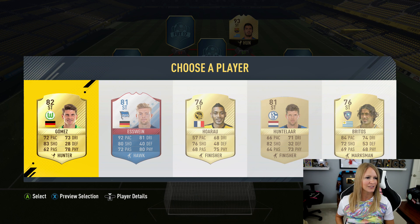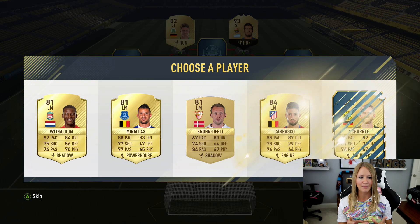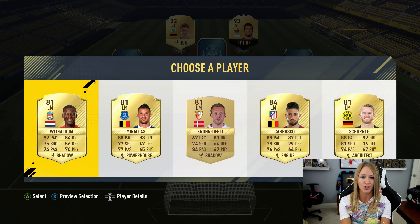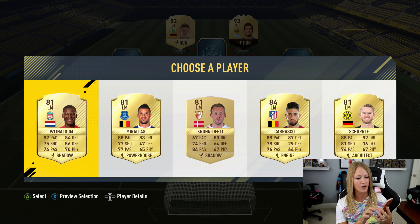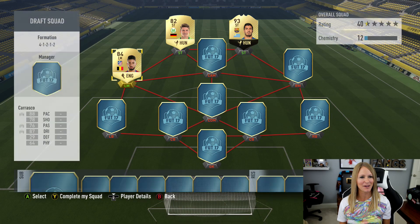We've got the Bundesliga and La Liga going on. For left mid, Scherla pops up. The next viewer, Bulby, says number four — so Carrasco is going to be my guy, which is cool because I can switch these two around.